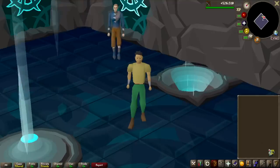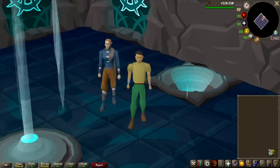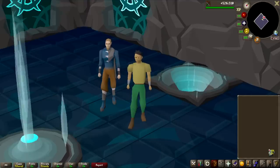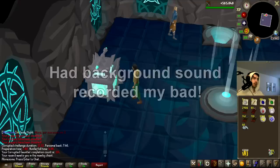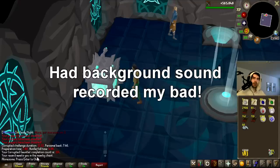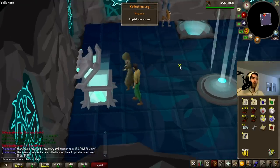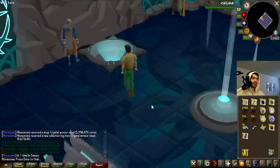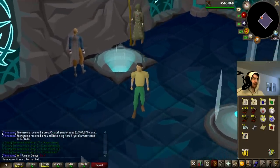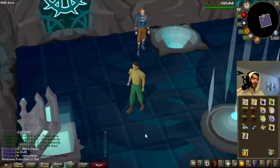Today we are starting off with the Corrupted Gauntlet, so let's see if we can beat the 45.5 million GP that we made yesterday. If we get really lucky here it definitely has the potential. I was live streaming at this point, that's why there is a face cam. Armor seed from the Corrupted Gauntlet at 13kc - that's not that bad. And an elite clue scroll as well. The seed sold for 5.5 million GP.